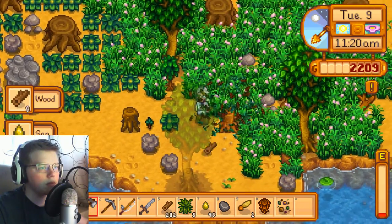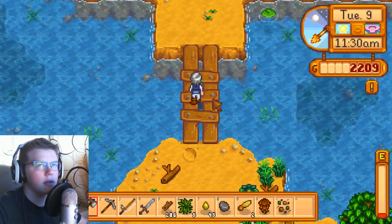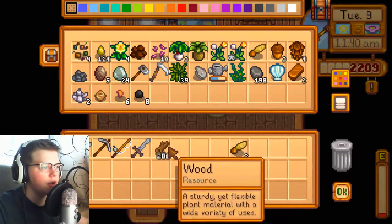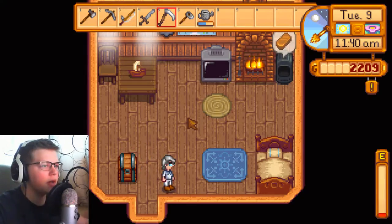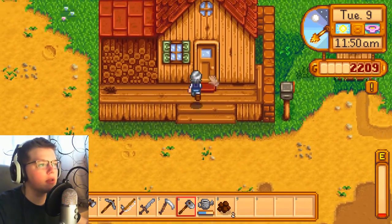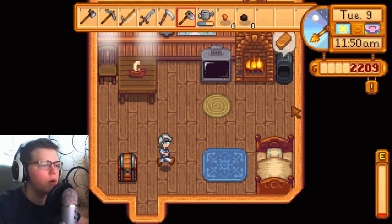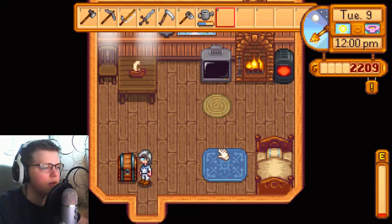We now have 286 wood — not there yet but very close. I do want to do some tasks out in town though. I'll get my hoe, stick stuff in storage, and grab our tools since we upgraded our inventory. There's a worm spot — let's dig it up. Got clay. We're kind of out of copper ore so that's the last we'll make for now. Let's head into town.